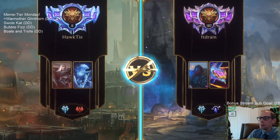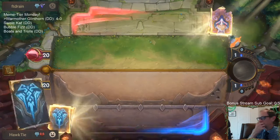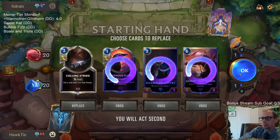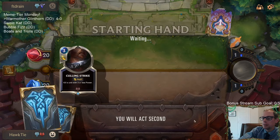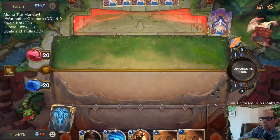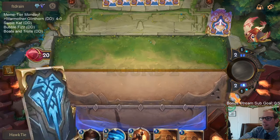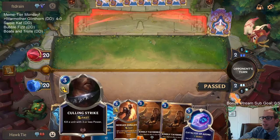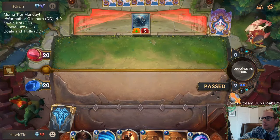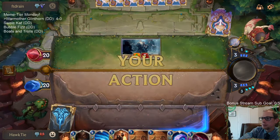We got another big deck with Trundle and Aurelion Sol. We need ramp - Catalyst of Aeons. This is not a good hand. These four cards are not good. There's a card that matters. I'm keeping Culling Strike because of the 0/4 - that's why we're keeping Culling Strike. Now we hunt. They have the 0/4 - gotta kill that.